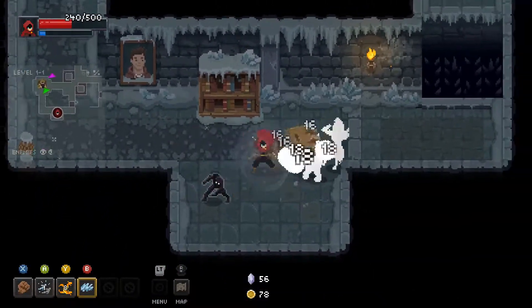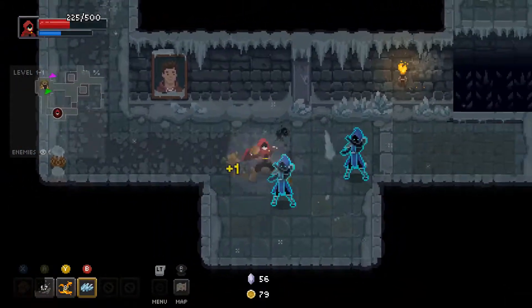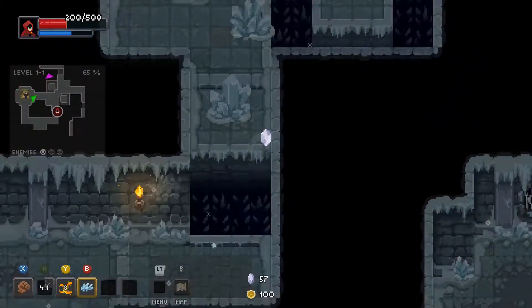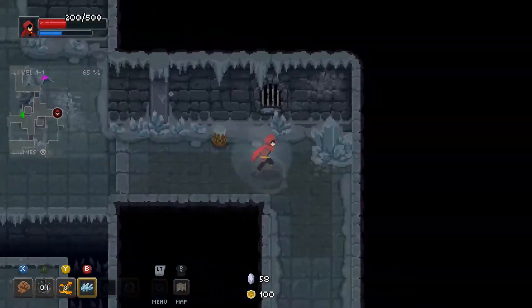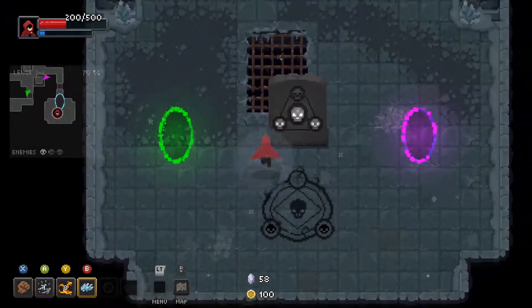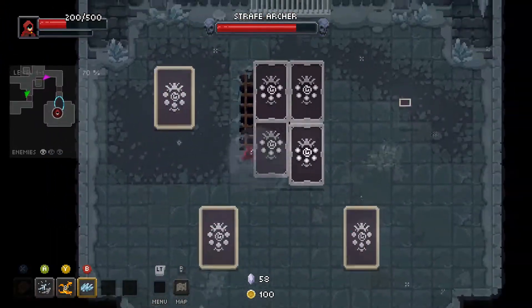I'm looking at that health potion. I'm thinking it might be a good idea. I think I've lost more health to the pits than to anything else in this run so far. So these are our teleports to the different shops, and this is our end-of-game boss.